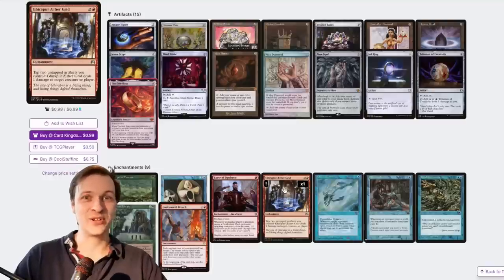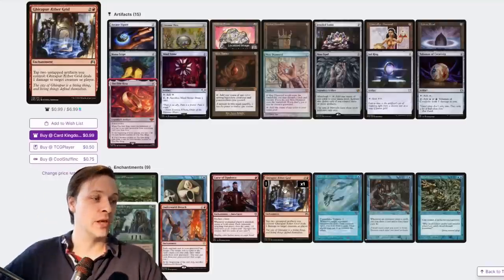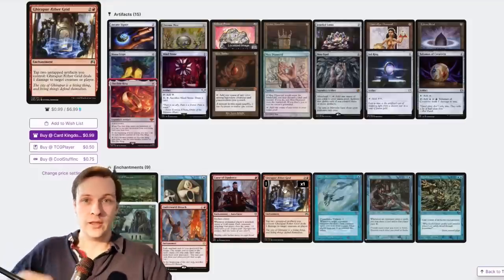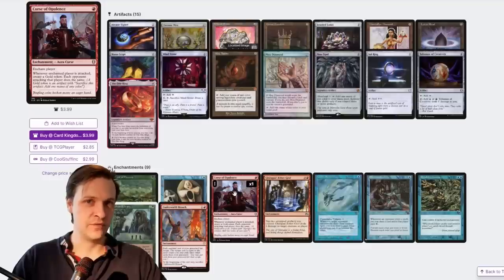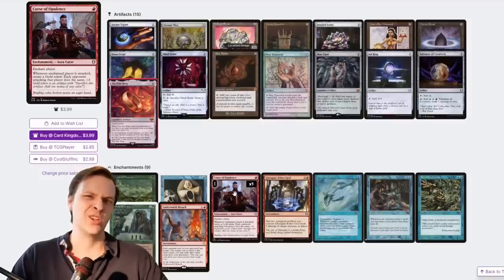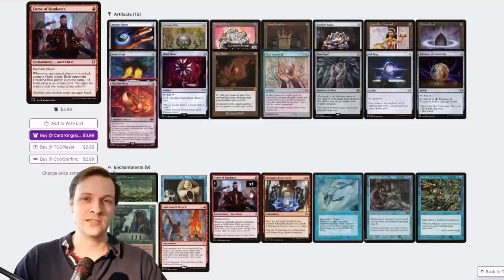Ghirapur Aether Grid is one of my actual favorite cards. Tap two artifacts, deal 1 damage to target creature or player. This is actually a potential wincon — if you generate enough artifacts, treasures, tokens and clues, you can sit there and just pinging down creatures and eventually players. It's not great, but I like it. There's also a card that creates gold tokens whenever you attack or someone attacks the cursed player. It's a group hug card so bear in mind how you use it, but it generates a lot of value generally, and if you can combine it with all the artifact tricks we're utilizing, it could get pretty cool.